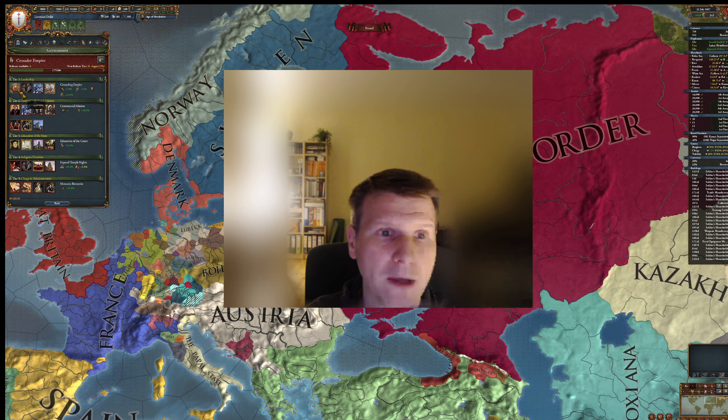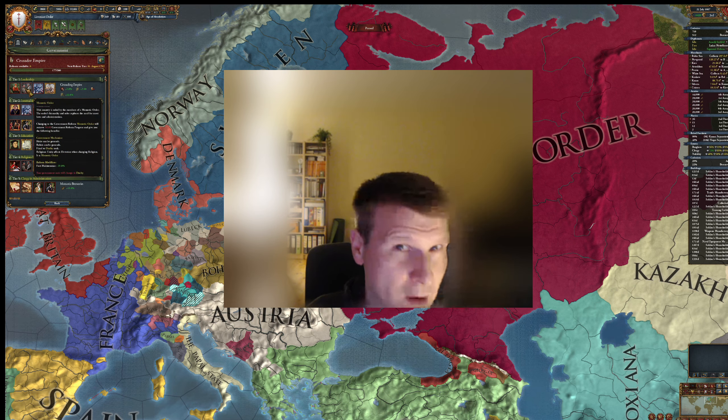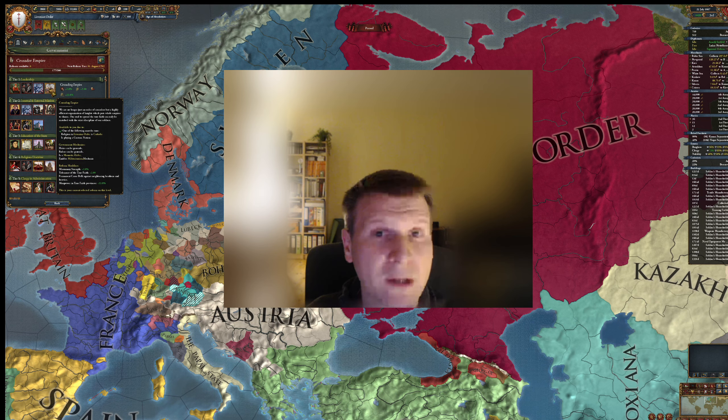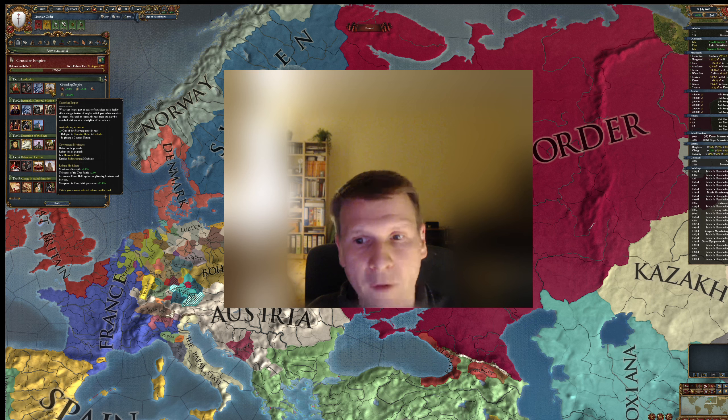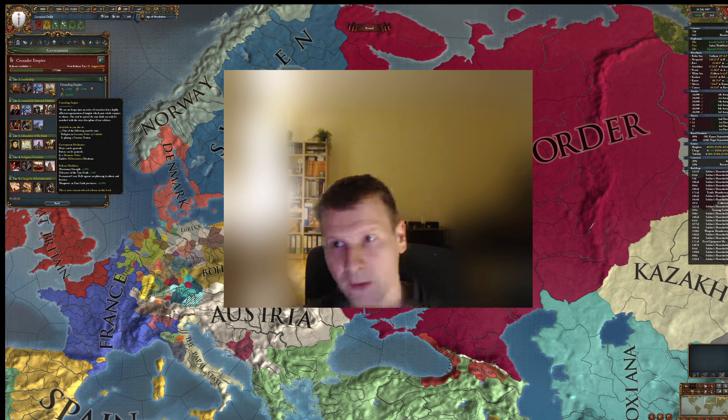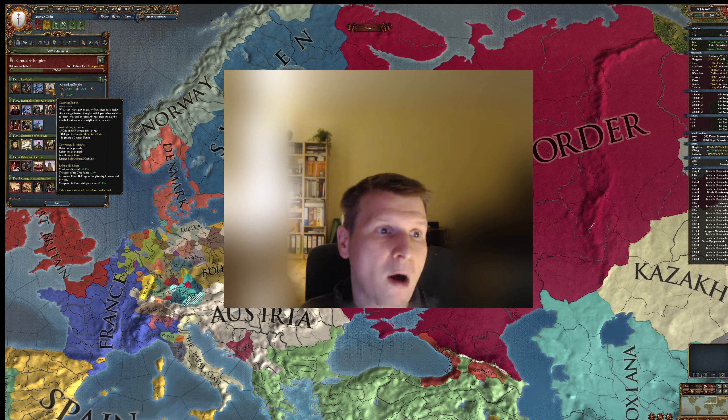Tier 1 reforms. Normally all countries in Europe start with Clerical State or Monastic Order. There is only one country that starts with something different — the Pope. As you can see, I have Crusader Order and Crusading Empire here, which is very special: as the Livonian Order progresses through the mission tree, you get more government reforms that make you stronger.